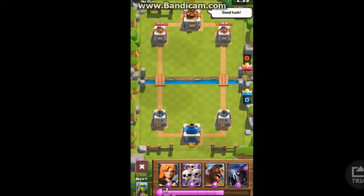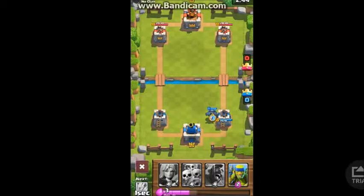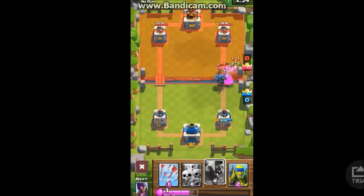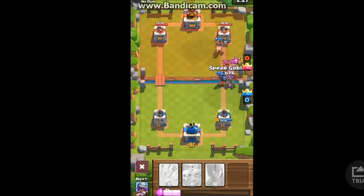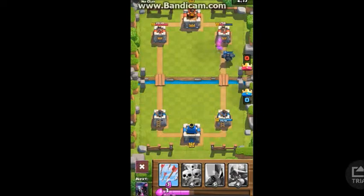I'll go into one training match to show you how good this is. I start off with the hog rider and the valkyrie, and I place down the PEKKA on the right lane. He zaps it and places down the wizard, so I'll place down the valkyrie to distract the wizard. I place down the hog rider too, but my PEKKA is getting very swarmed by troops. I place down spear goblins to help but he zaps them. I've already lowered the tower to 758 health. He places down the wizard again, and I'm just going to save up on elixir.